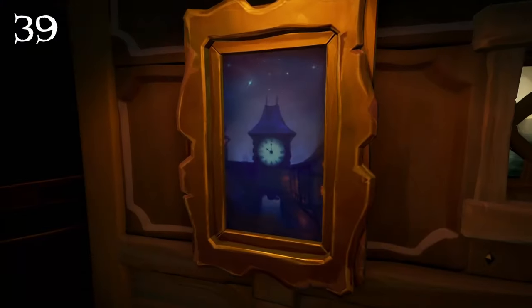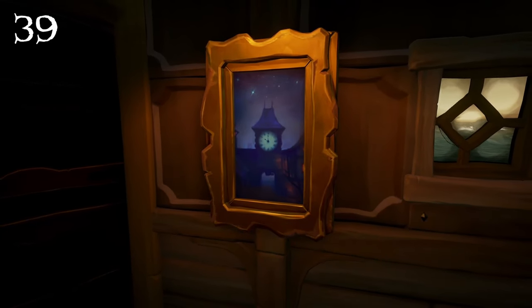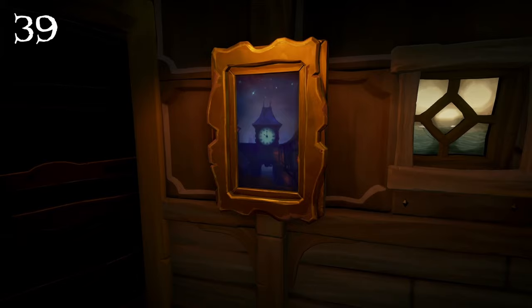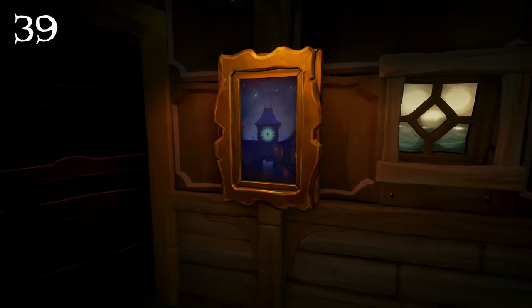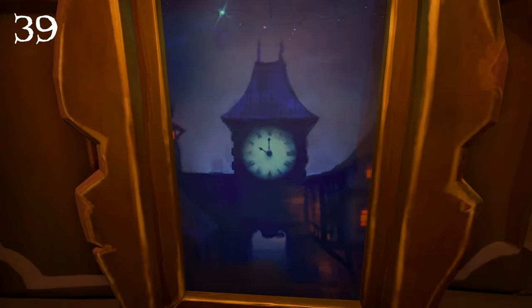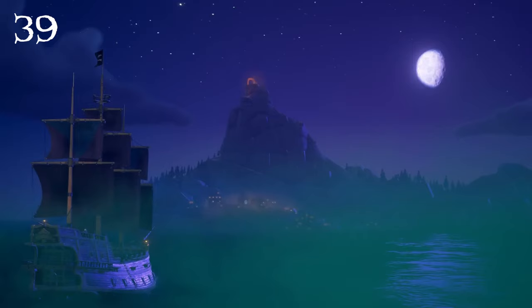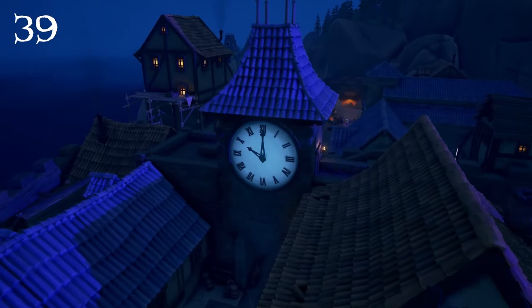Now at number 39 we have the Melee by Moonlight painting, which is another Monkey Island trinket. This one is definitely more visually pleasing compared to the other trinkets we've seen so far. I would say though, if they were so adamant that these rewards had to be trinkets, I would have much rather gotten a landscape painting of the whole Melee Island rather than just the Clock Tower.